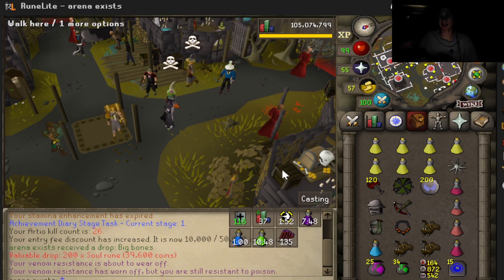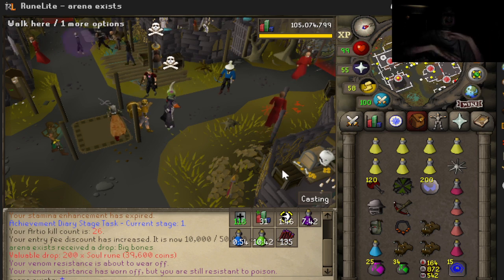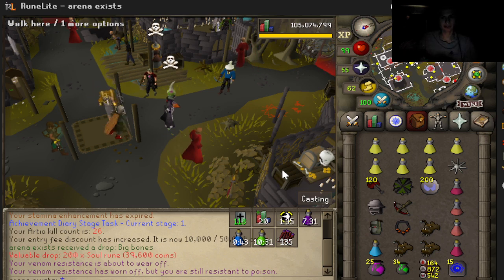Anti-PK gear is amazing — you could bring Teleblock. Not much risk. I was risking like 20 mil, or like 10 mil there, just because I had parchmented void. Even unskulled, it's like 10 to 20 mil risk. Personally, don't risk that much if you're new at it. If you're not confident, don't bring any gear you don't want to lose. Don't bring your whole bank the first time.